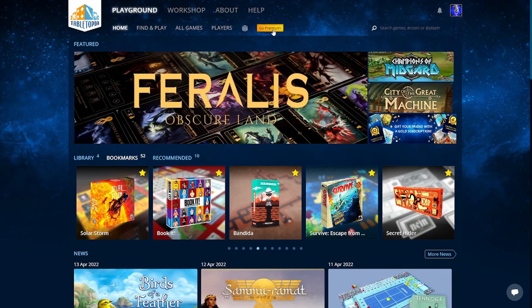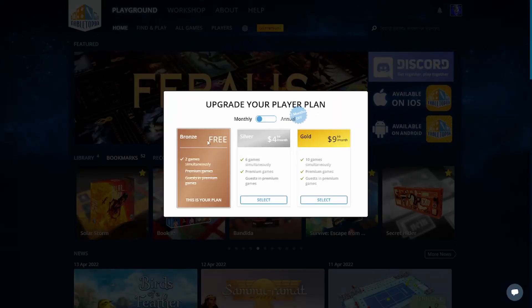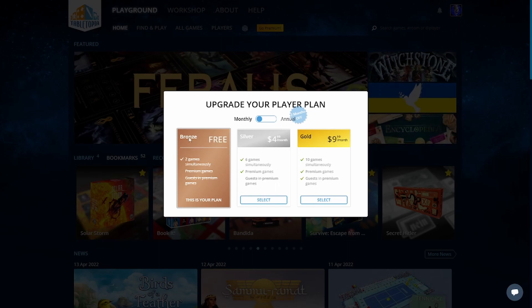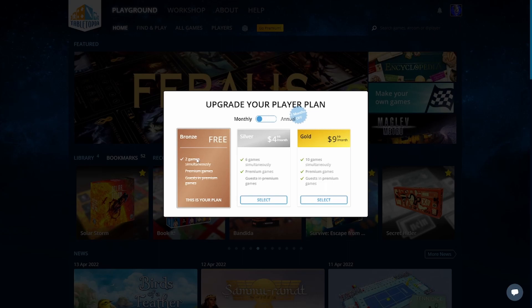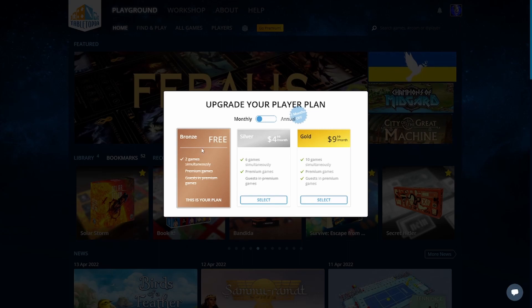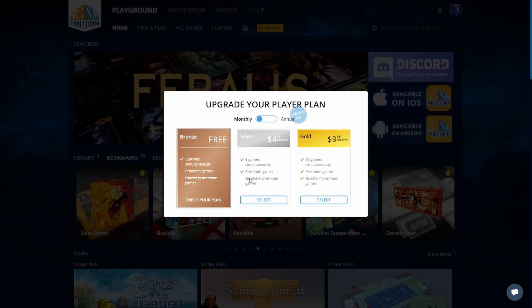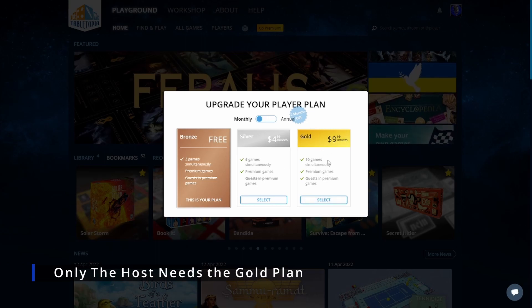There is a subscription service to this. As you can see, this is our plan — I'm on free. I utilize the free, and sometimes I will go into the gold. On the free plan, all you do is use your email address to log in, and you can host up to two games at a time — two rooms open. However, you cannot access the premium games. Silver lets you have up to six games simultaneously and play the premium games, but you can't invite guests. Gold opens up those restrictions: up to 10 games simultaneously, premium games, and guests in premium games.